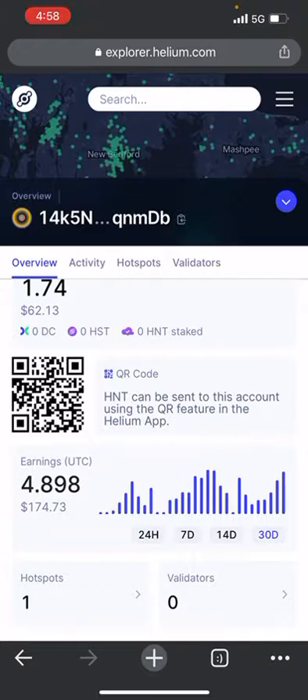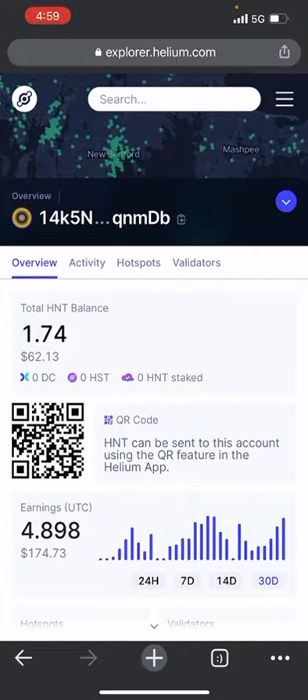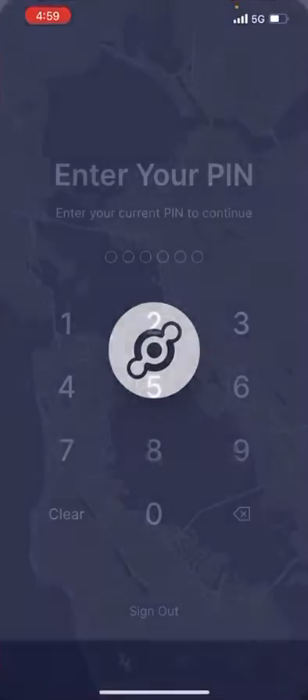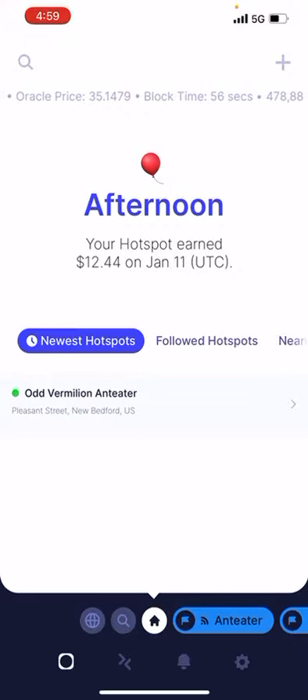So that's my total — I mined 1.8 Helium so far, 174. Right now I've got 1.74 HNT valued at $62. On January 11th I earned $12.44 for that day.